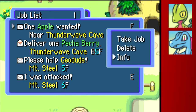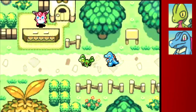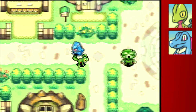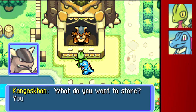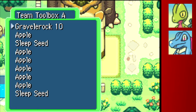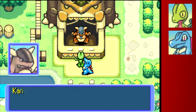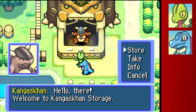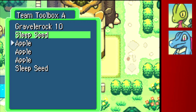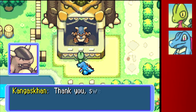Looking at the job list — Thunder Wave Cave, we can do a maximum of four. I think we might just go to Mount Steel because we already have four missions there, and a maximum of seven in Mount Steel. You can generate your own Wonder Mail code for the first floor of any dungeon, but you'll never get one that's randomly different. We're going to put those apples away, and the sleep seeds too. The gravel rock and three apples are fine — might as well hold onto them.